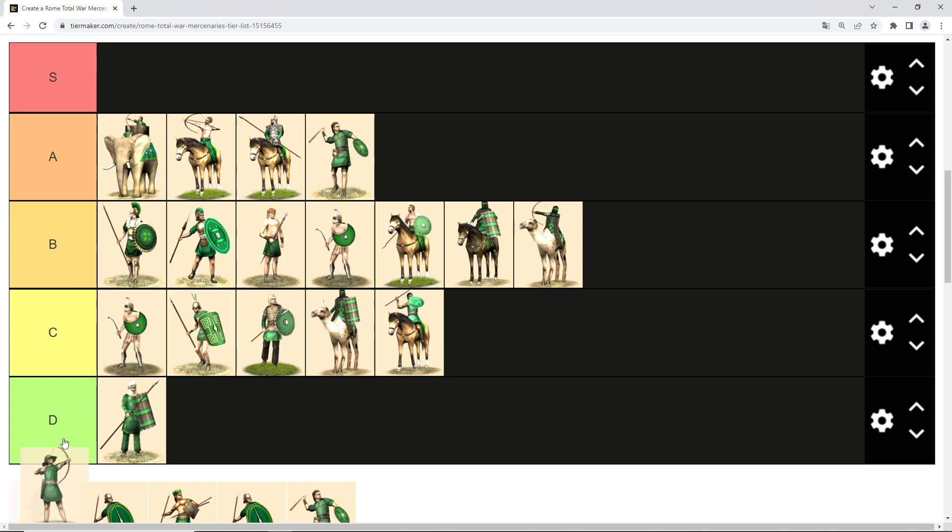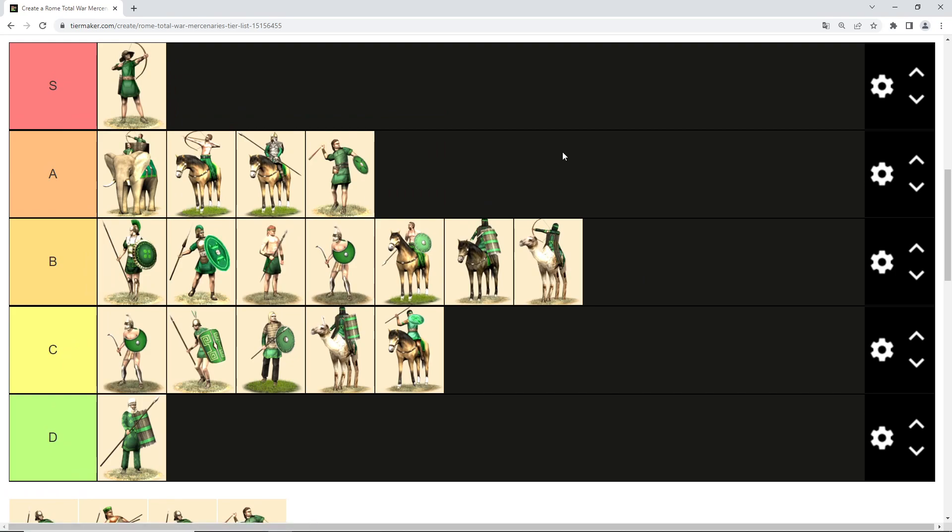Then we have Cretan archers — absolutely S tier. They have long-range missiles, high missile damage, and can hold their own somewhat in melee. They shoot quite fast as well. They are absolutely worth recruiting every time you have the opportunity — better than archer auxilia, better than the Pharaoh's archer guard. They are among the few mercenary units that should be recruited every time, even though they are a bit more expensive than high-tier archer units.